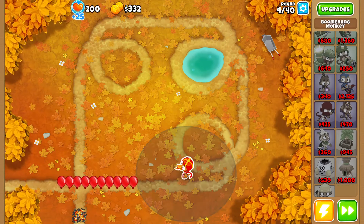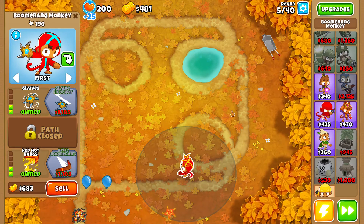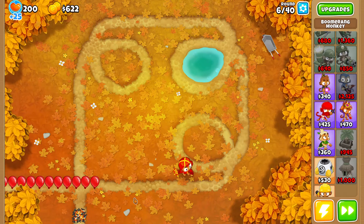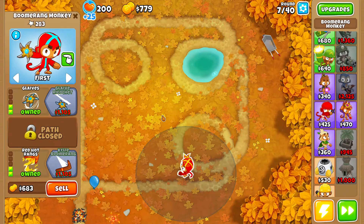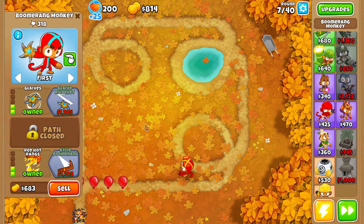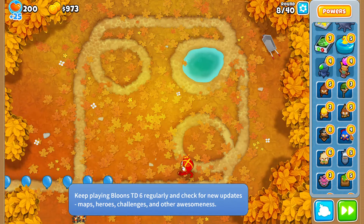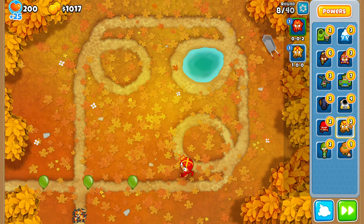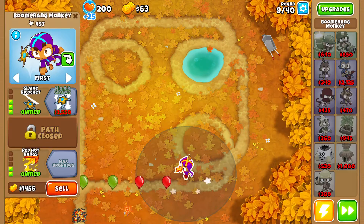Let's see if I beat round 40 - that's gonna be probably very easy. But I want to get glaive ricochet very fast because it's gonna help. We don't have banana farms, that's a problem - last time we beat it easy with banana farms but that's too easy, I want a harder challenge. So we can only use boomerangs, nothing else. Let me check my insta monkeys.